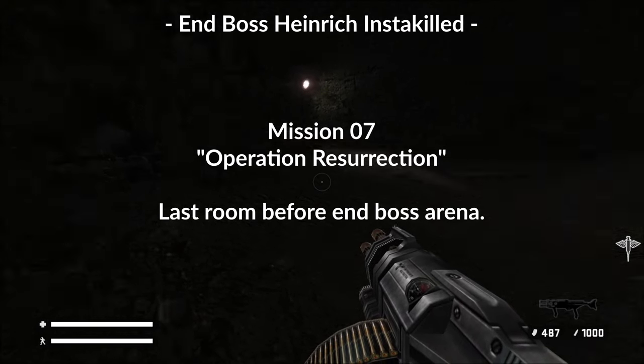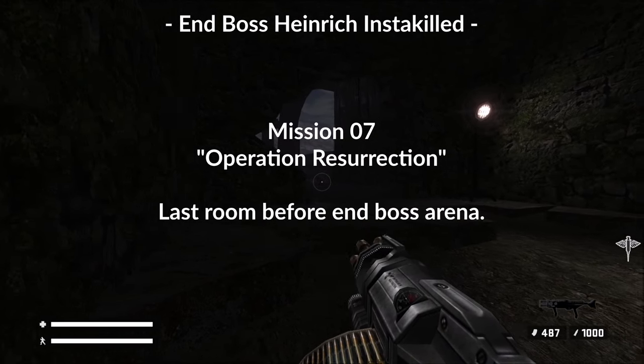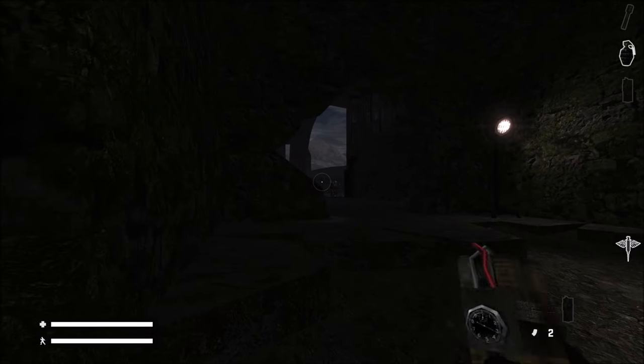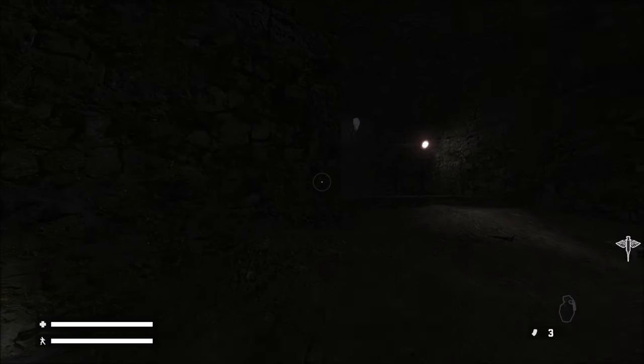Welcome to this guide for Return to Castle Wolfenstein. I'm using the real RTCW mod, but I think this works if you're using the vanilla version as well. This video will show you how to cheese the end boss of the game, Heinrich I, and insta-kill him.